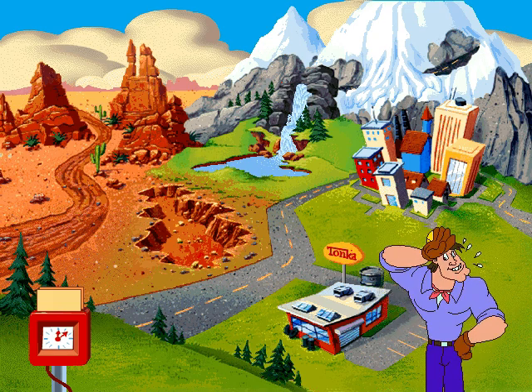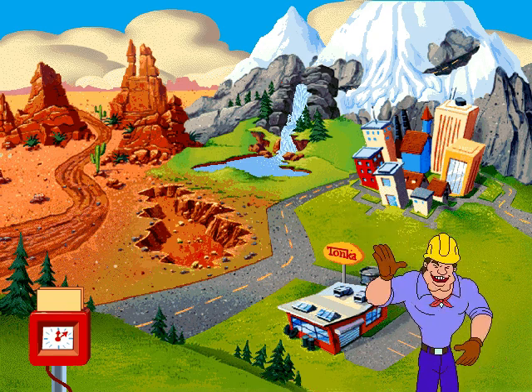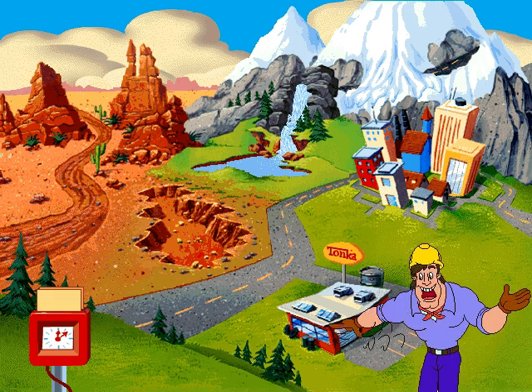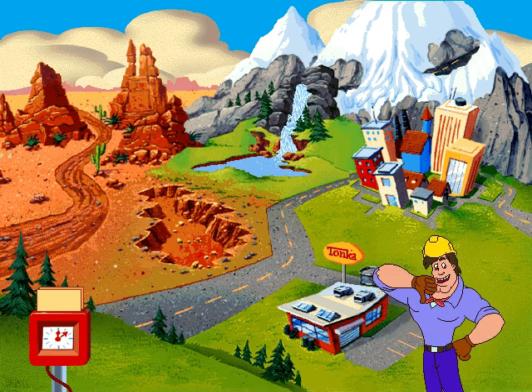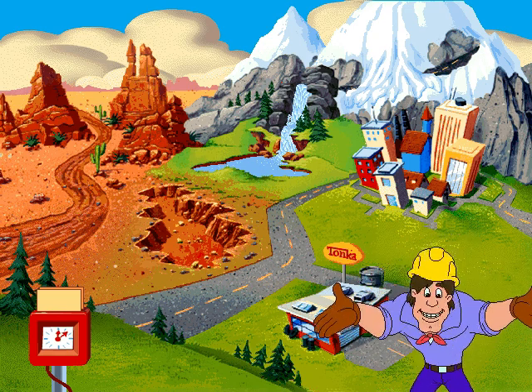Don't sweat it, partner. Working in Tonka Land is easy. To get to a construction site, click on the mountains, the desert, the quarry, the city, or the Tonka garage. No matter what, my crew will make sure you get the job done right. Just click your mouse to operate the trucks.